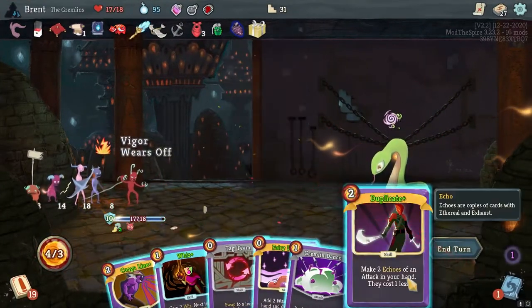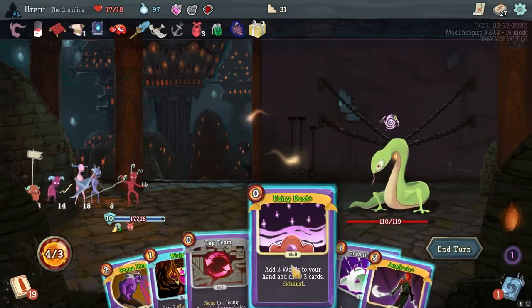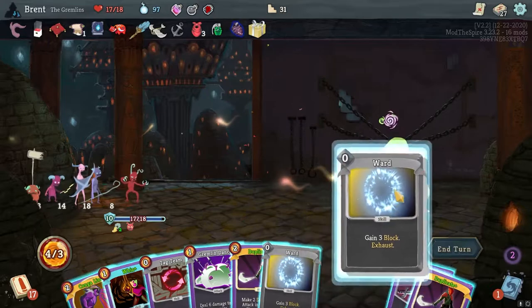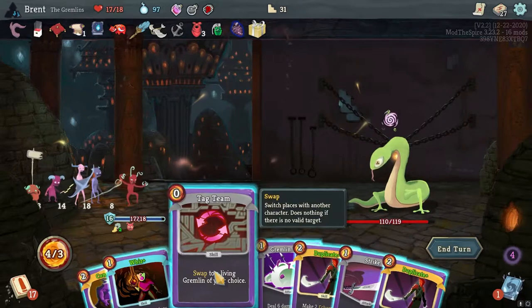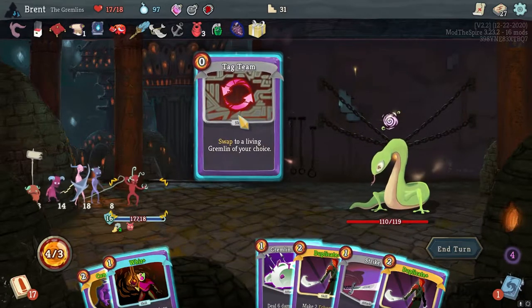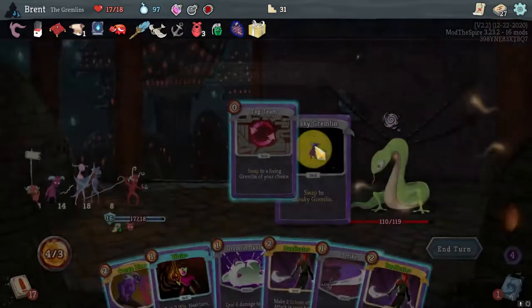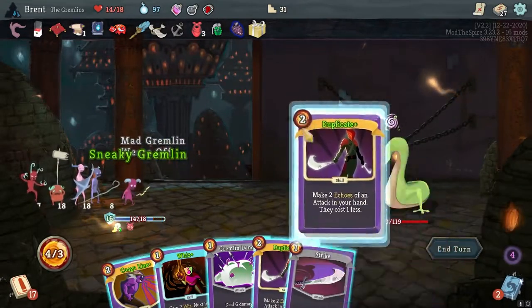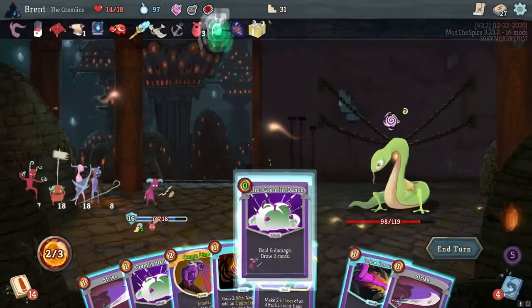Alright, Pinprick - there's Duplicate. I would duplicate Dance. Actually Fairy Dust first - there's the second Duplicate. I can play them both and just get a ton of value out of it. But actually I want to switch to Sneaky. Duplicate Gremlin Dance.